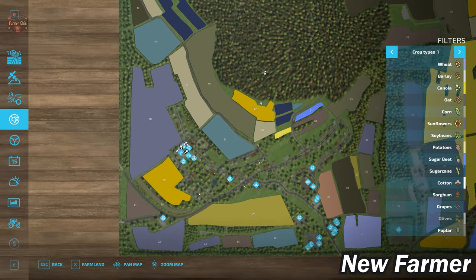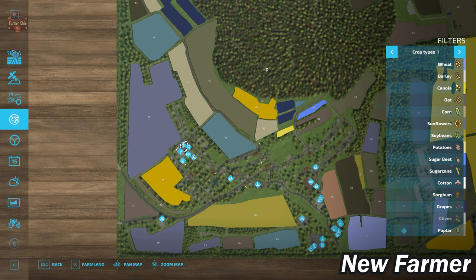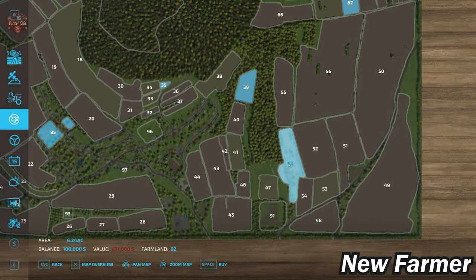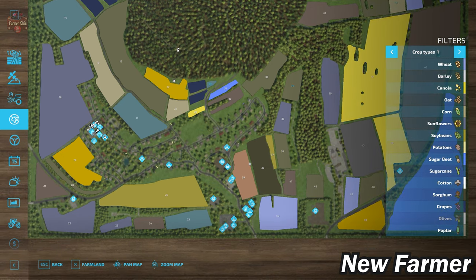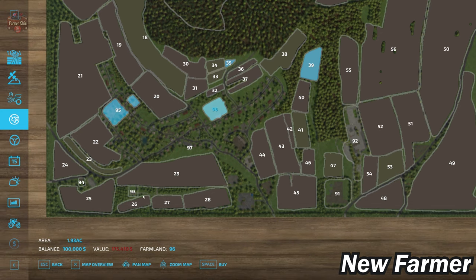We start out at Farmland ID 95, which includes a small section to the east and can be bought in any alternate game mode for $131,000. The starting farmland includes your arable farm as well as a cow barn. There is a second farm on the map at Farmland ID 92, which can be bought for $631,000 and includes pigs and cows. In addition to those two starting farms, there is a sheep pasture at Farmland ID 96 as well as Farmland 93.